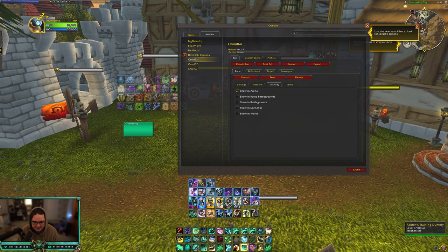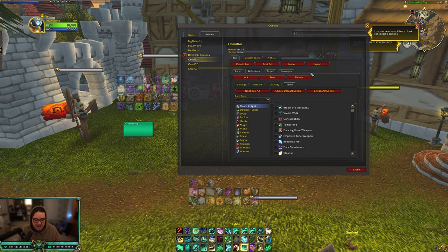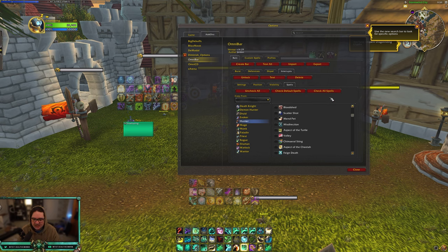This is what my UI looks like for OmniBar — I see interrupts and they don't overlap because there are only two or three people in arena. This is the PVP add-on you want no matter if you play DPS or healer. You can change the visibility for world PVP or anywhere you want. Don't track everything — don't just check all spells, that's super overwhelming. Start with interrupts. I have an import string in the description — export my exact profile, copy it, paste it, and import it.